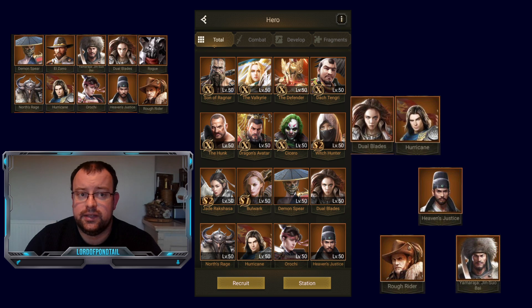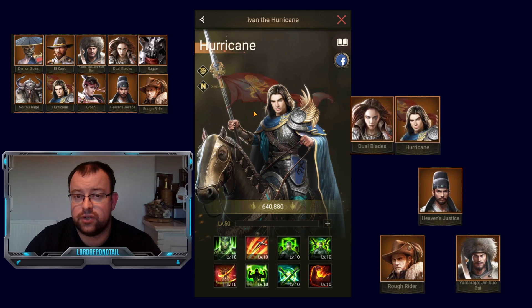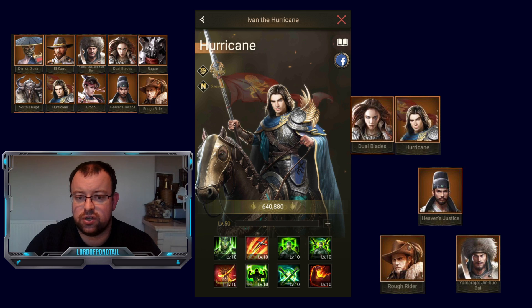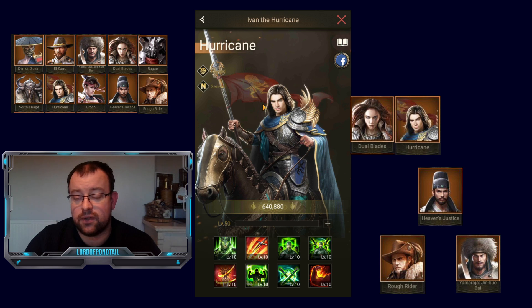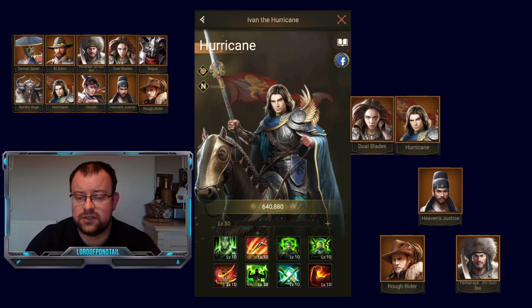The next hero is Hurricane, the 2nd back row hero in the general Orange group. I like him over Heaven's Justice because you get more guaranteed damage. His 2nd skill is a 40% chance, his 5th skill is an 80% chance, and his 8th skill is a 50% chance. He doesn't do anything else — no debuffing the opponent, no buffing your own troops, no supporting. That is his downside.